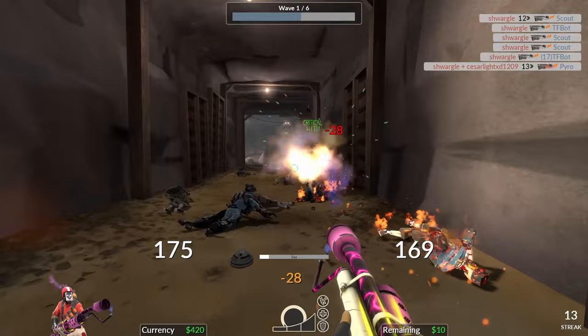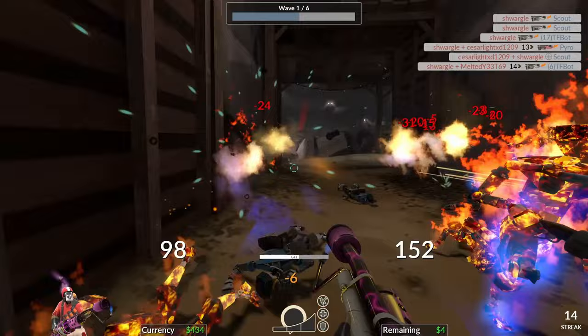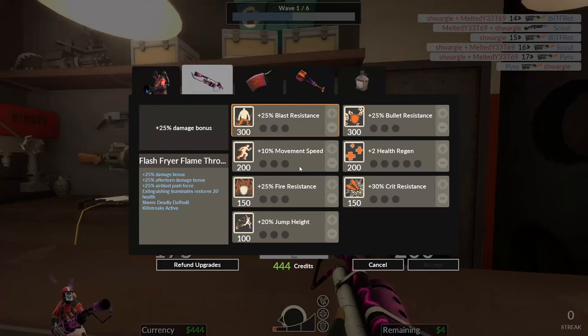Okay, so I took a lot of time on primaries, so let's quickly cover secondaries. The amazing thing about Pyro is that almost all of his secondaries are good in MVM — excluding the shotguns and the Manmelter. All the flare guns offer excellent burst-type damage, whether through full crits on burning targets or mini-crits. Let's get the most controversial weapon out of the way first.